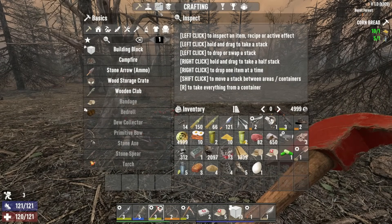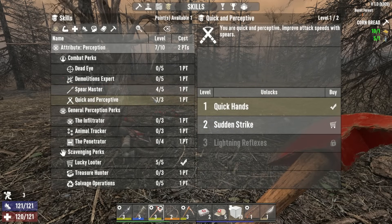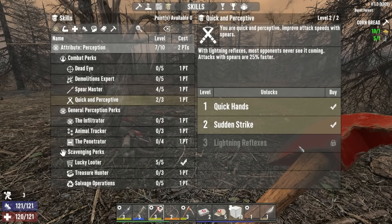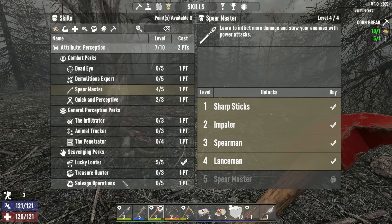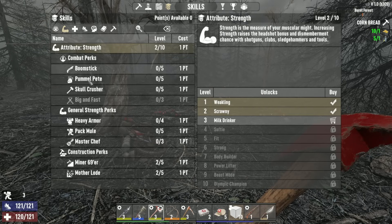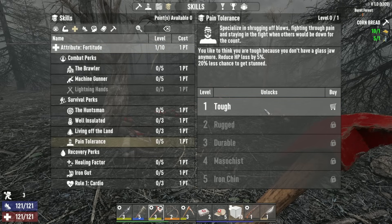Level 21 and we have one skill point to spend. We're going to go with Quick and Perceptive here. We can get Sudden Strike which gives us 7% faster spear attacks - really important especially on horde night or when you're getting grouped up. Lightning Reflexes isn't available until Perception level 10, which is quite a grind away, same with Spear Master 2. We already maxed this out as well, so we'll leave Salvage Operations for now.